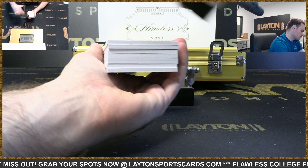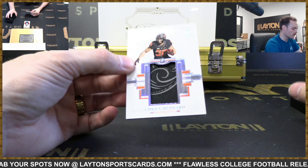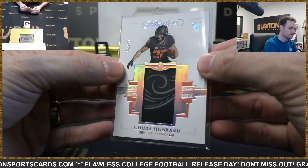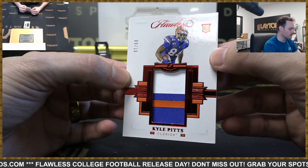First up is a Chuba Hubbard rookie patch numbered to 25 — NFC South, nice state patch. NFC South again with another three-color rookie patch numbered to 15 — Kyle Pitts, NFC South.